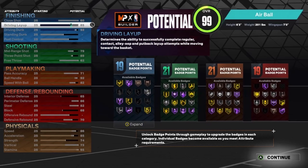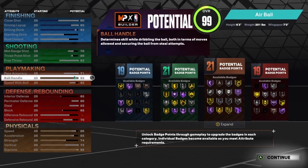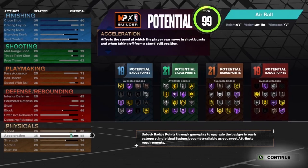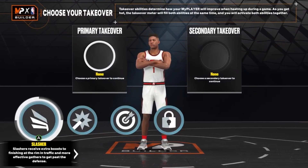You'll get 92 driving dunks for elite contact dunks. You'll be able to shoot the ball like a playshot — 85 three-pointer with 21 shooting badges, you'll shoot just fine. You'll have a 92 ball handle so you'll get all the good sigs. The defense is going to be fine: 65 interior, 86 perimeter. You'll have really solid speed along with Bronze Bully and a solid vertical. You can't go wrong with this build if you're making a small point guard.